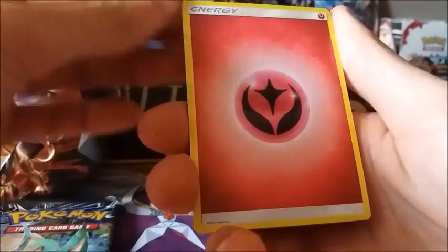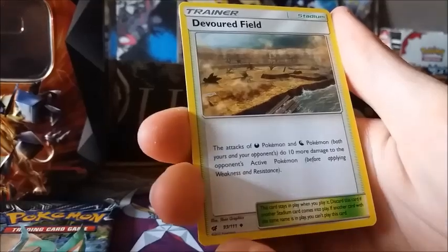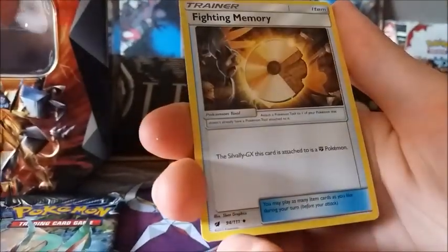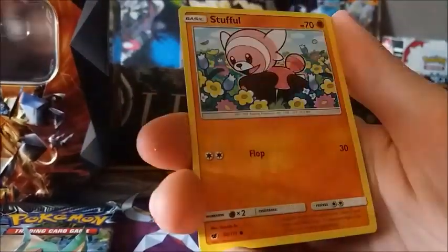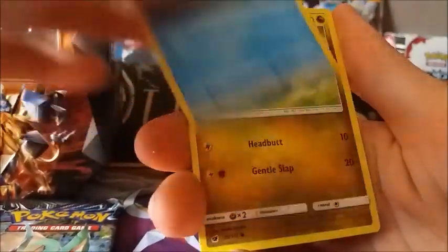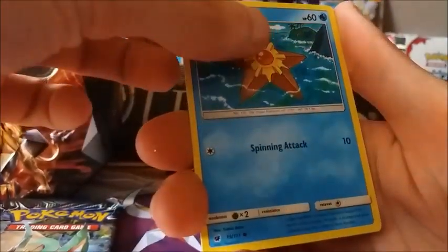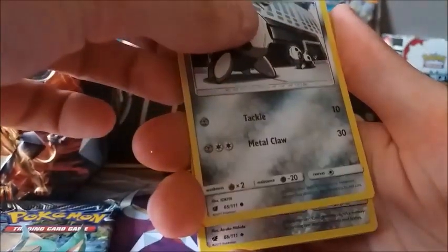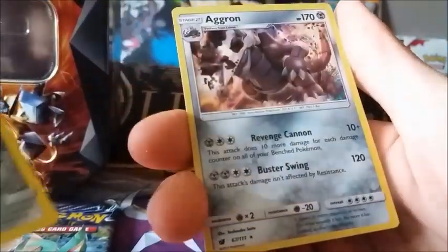And we're going over to Crimson Invasion with a Fairy Energy, the forward fields, finding memory, Larian, Stuffle, Feebeth, Yagmo-o, Staryu, Aeron. Reverse is a Larian and the rare is an Argon.